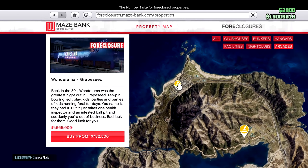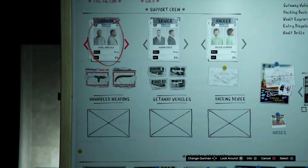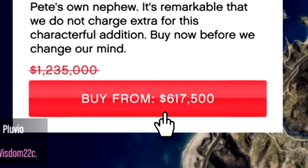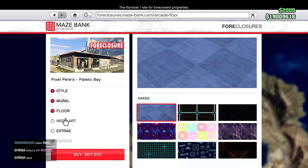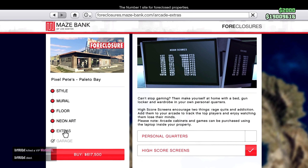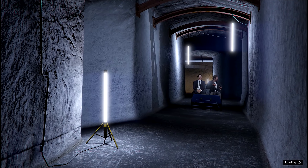I recommend jumping on the arcade because you can do the heist for the arcades. The cheapest arcade is $617,000 for this week. I don't buy the extra stuff because it's just pointless for me. The reason we're buying this arcade is so we can start doing the casino heist in GTA 5 Online — this is a nice deal. So we got those two down.